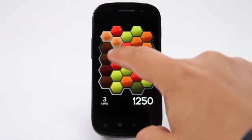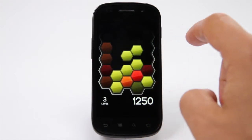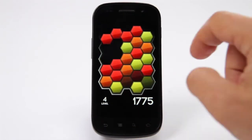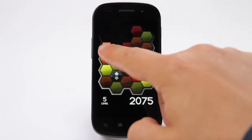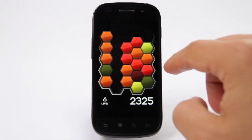You continue removing hexagons until you've exhausted all the blocks of three matching colours, at which point the remaining blocks are greyed out. As new shapes drop onto the screen, the greyed out shapes periodically come back into play, allowing you to clear the board. Once you've got a couple of rows of greyed out shapes though, it's all but impossible to come back and score big, so it's all about forward planning.